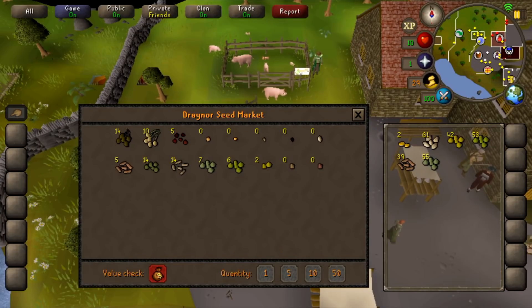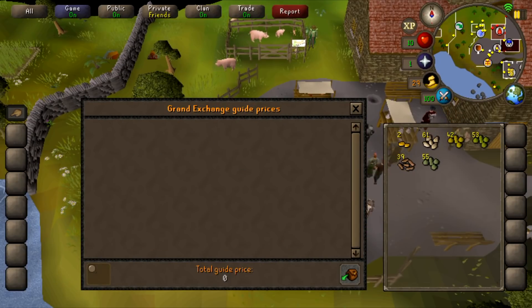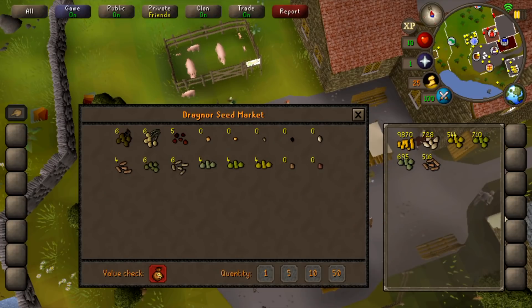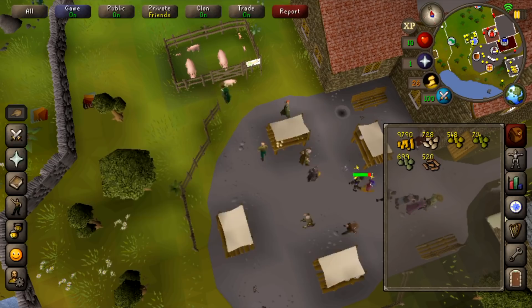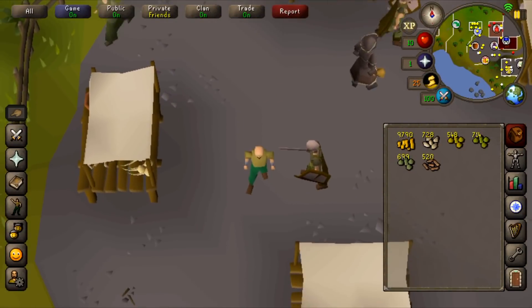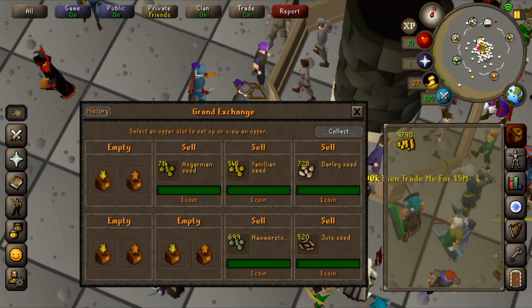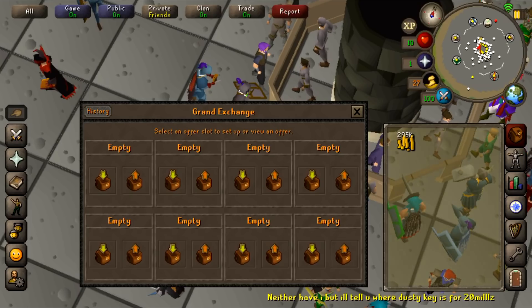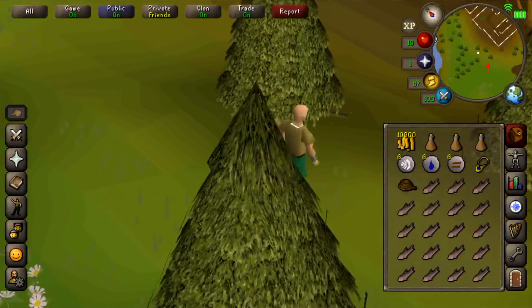We had 1.1k and that translates to 28k. Let's do this one more time and I'll have enough starting money. I've been doing it for about 45 minutes now, so I think I have enough money. Let's go sell this at the Grand Exchange and see how much we have - we made 295k.